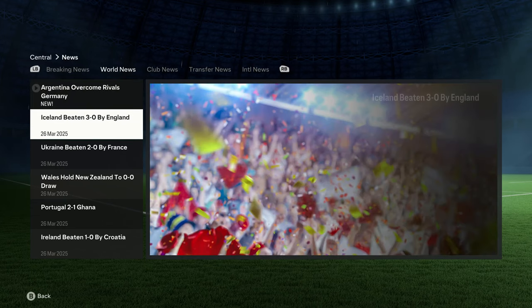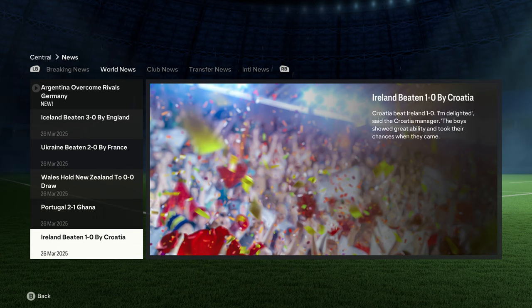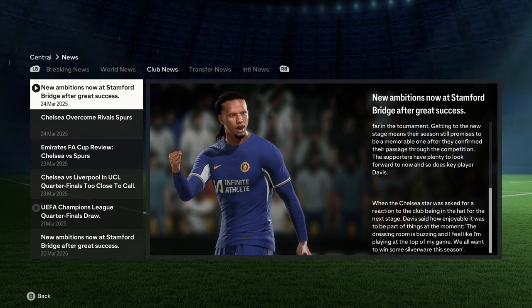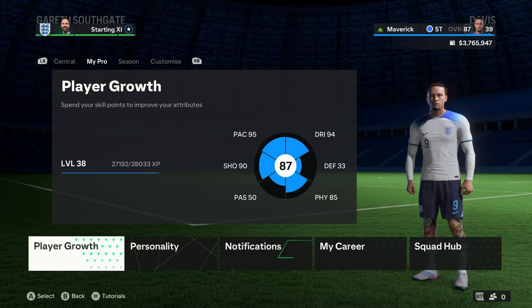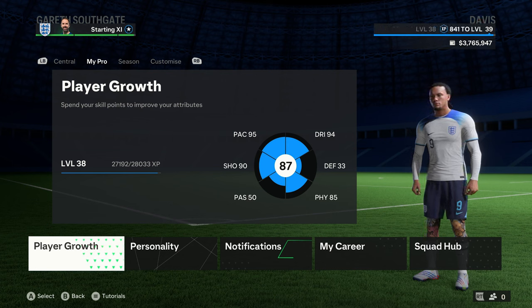International results: Iceland beaten by England three-nil, Ukraine beaten by France two-nil, Wales hold New Zealand to nil-nil, Portugal beats Ghana, Ireland beaten one-nil by Croatia. Chelsea versus Liverpool in the UEFA Champions League quarterfinals is described as too close to call. Davis has no attribute points to allocate this episode, still at 87 overall, but leveling up is expected next episode. Next up: a second international friendly versus Argentina.